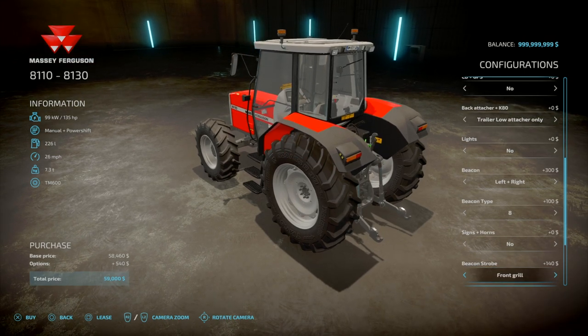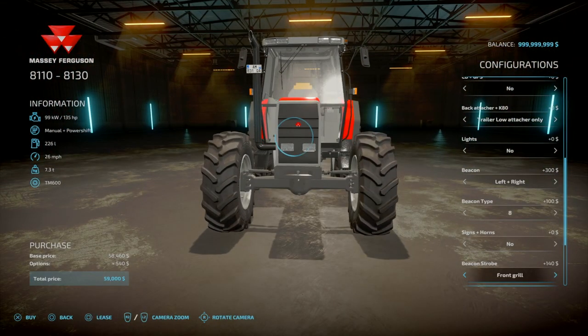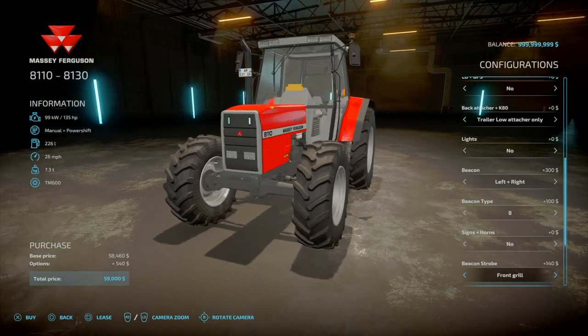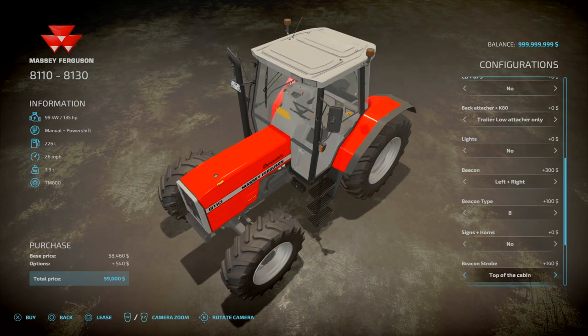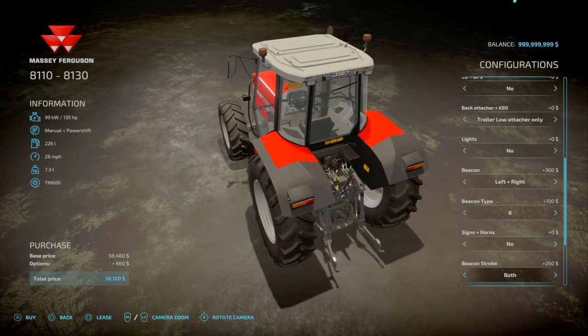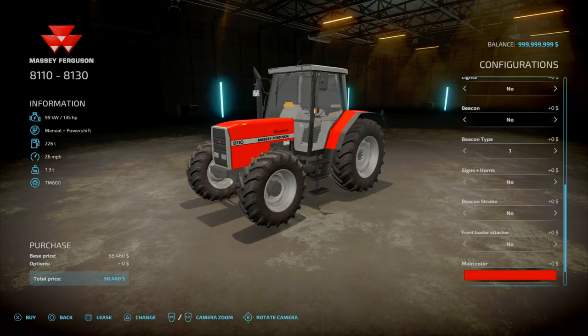Beacon strobe — no front grille option. I think that's mainly when the beacons are going off — you see the change with the front grille. This is more for current gen consoles like PS5 where you've got the strobe effects. Front attacher options: Stoll, Quicke, MX, Hoyer, or none.